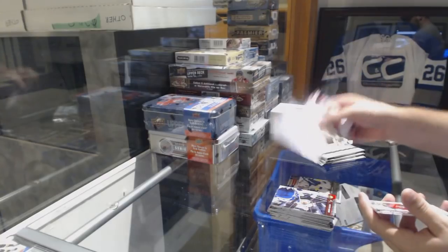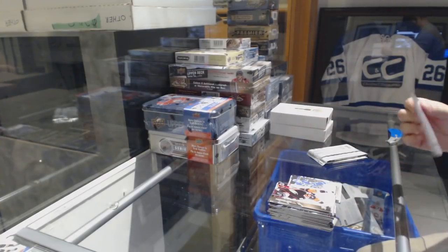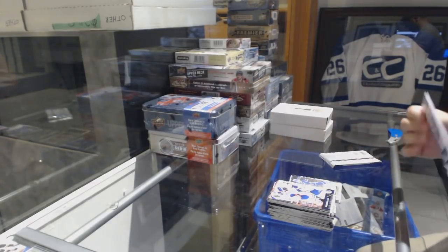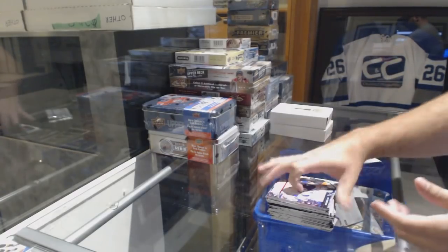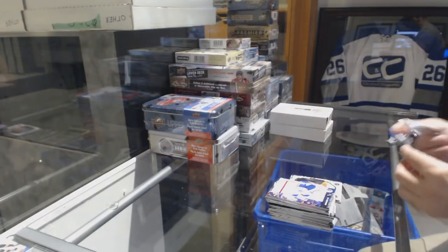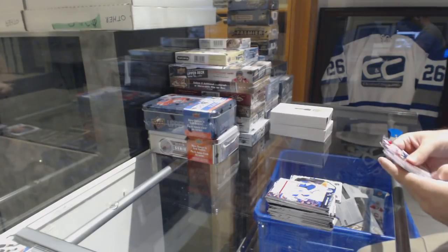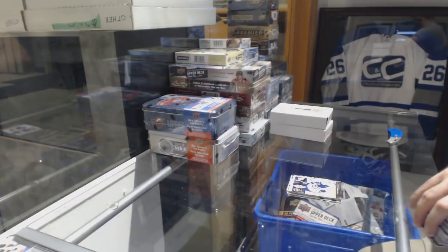Henrik Sedin Canvas for the Vancouver Canucks. Portraits for the Oilers, Wayne Gretzky. And Nick Pettin for the Winnipeg Jets, Young Guns.